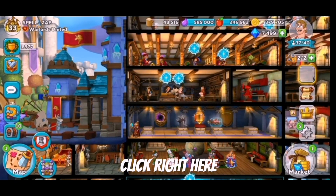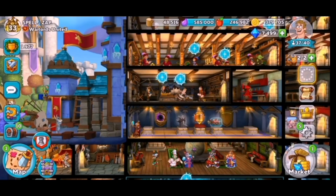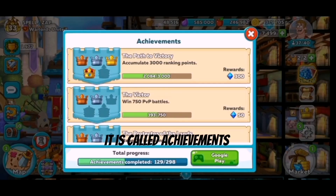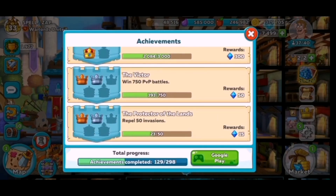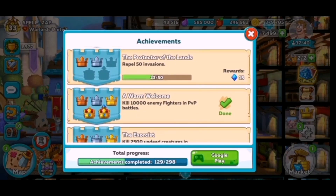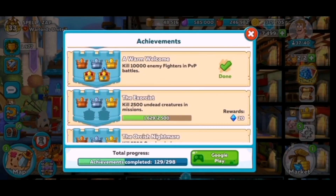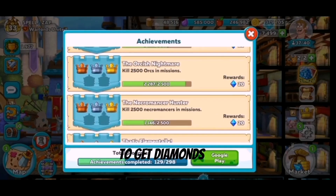So the second tip is click right here. It is called achievements. If you complete these easy quests, you can get so many diamonds from these. In my opinion, achievements are the best way to get diamonds.